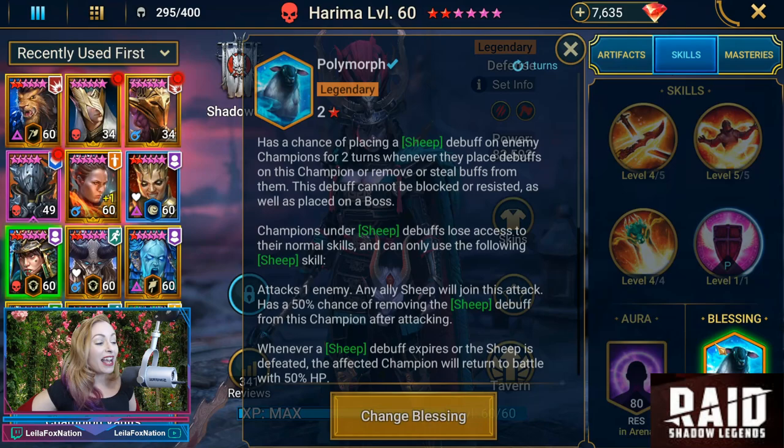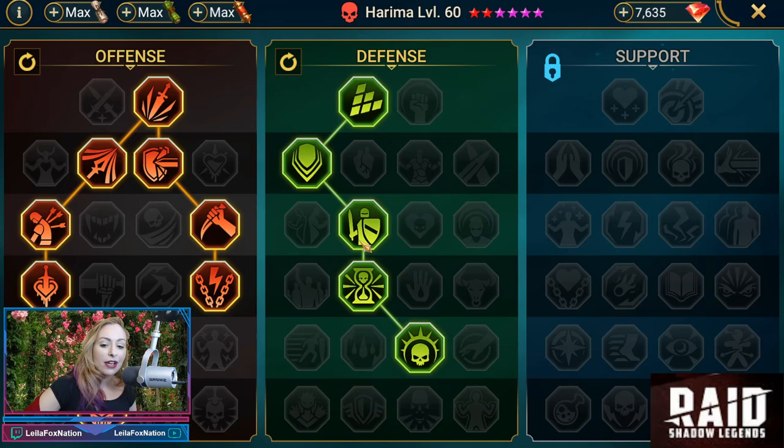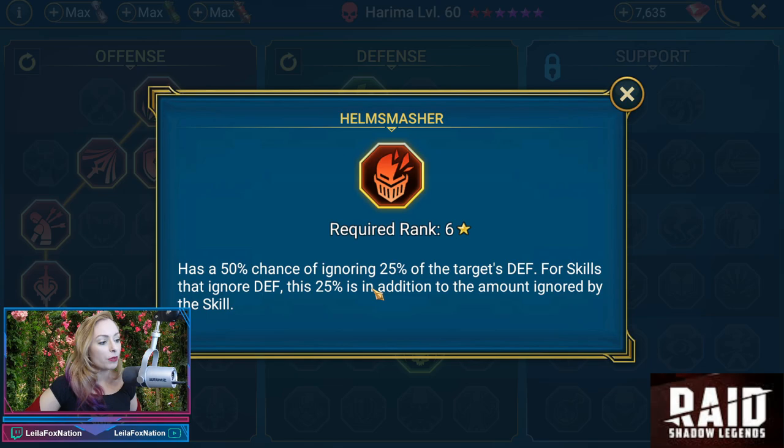She has Polly as her blessing. My chat knows we love sheep in this channel — sheep and goats. So Bront gave her Polly. I love it, I absolutely love it. Let's check out her masteries: defense and offense, same as we had seen with the previous Harema, with Helm Smasher being her T6. Bront says sheep gives her bonus defense at level two.